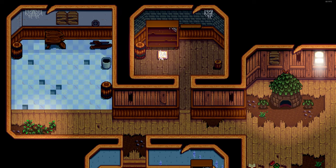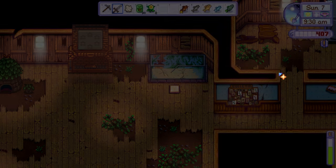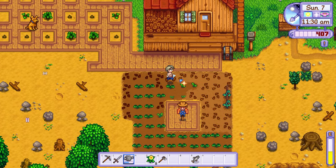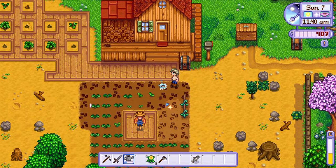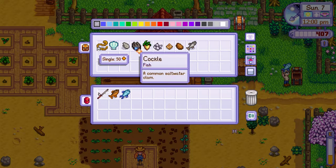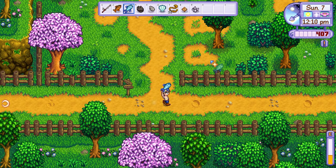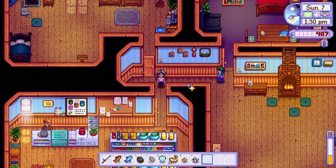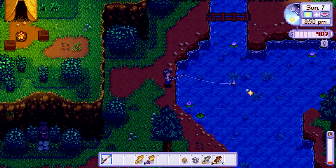On day 7, I completed the spring foraging bundle and headed back to my farm to plant 30 seeds. Once the seeds have grown, you should make more seeds and repeat this process up until the 21st of spring as they take 7 days to grow. I will explain what this is used for later, but for now please just trust the process. If you already know this strategy, I guess you must be a Stardew sweat just like me. Again, I visited Caroline, gave her a daffodil and decided to fish for the rest of the day.